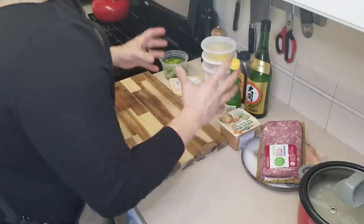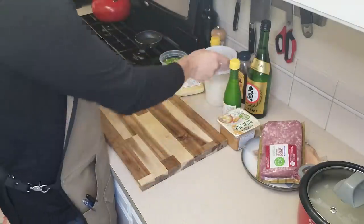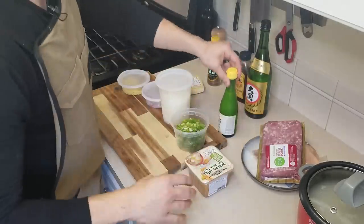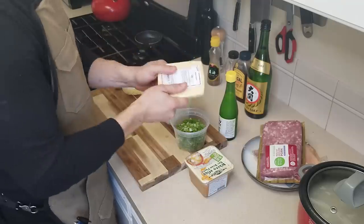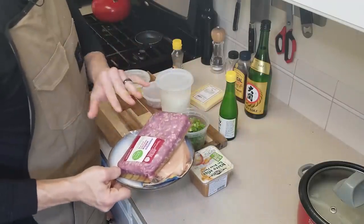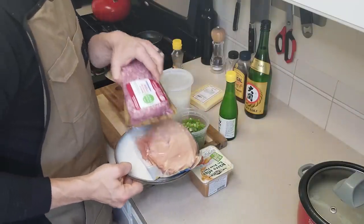While your rice is cooking, you can get the rest of your mise en place ready. I have ginger, shallots, onion, green onion, miso, yuzu, sake, honey, sesame oil, and then we have our chicken and our ground pork. Luckily the pork was already ground, but the chicken we're going to have to mince up. For this recipe I'm only going to use one chicken breast.